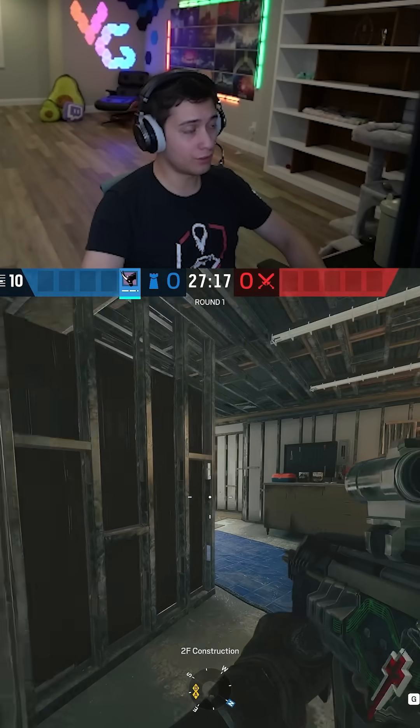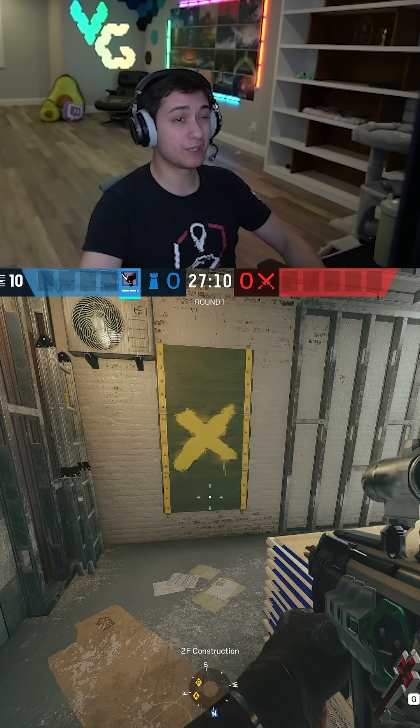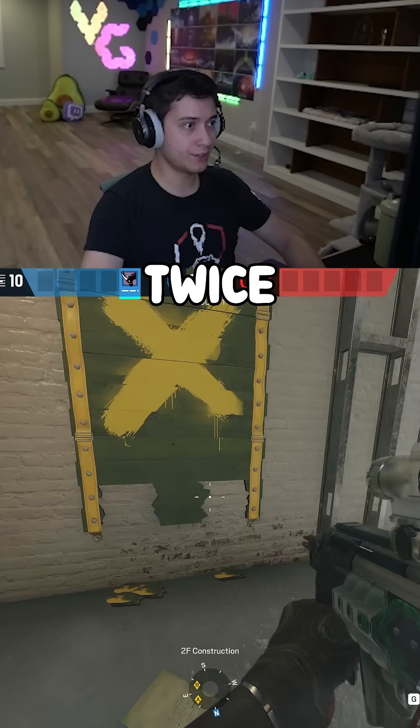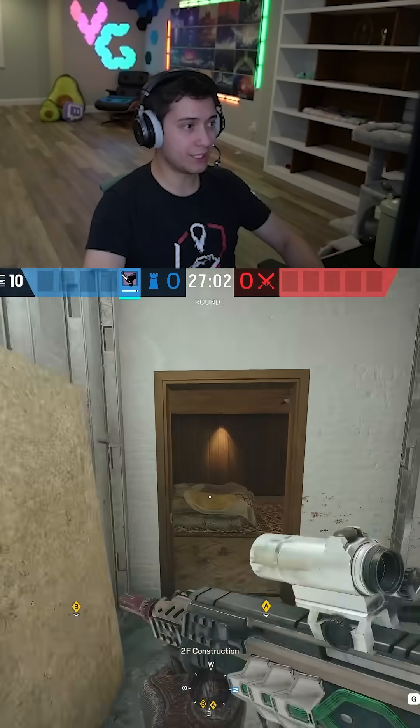That's all the main ways to destroy a barricade on a door. There are some ways for a window — you can do everything mentioned, but you can also do some sneaky things. One thing I like to do is prep a window: you punch at the bottom twice, and now you're able to vault through, but the enemies won't be able to see that it's prepped.